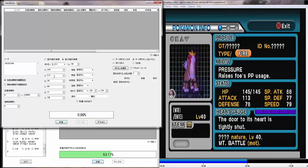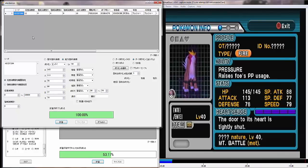So, type in all of your stats — it's HP, Attack, Defense, Special Attack, Special Defense, and Speed. It seems as though 12 frames advanced.